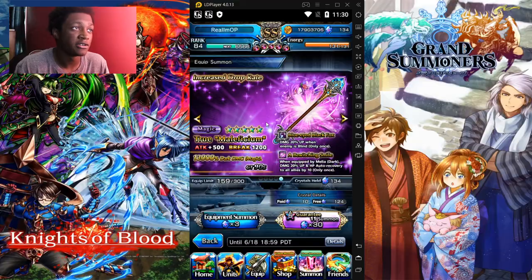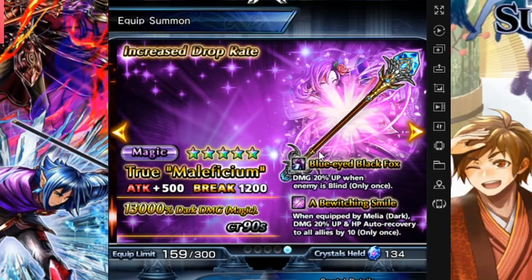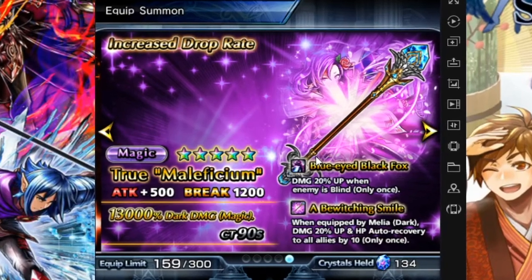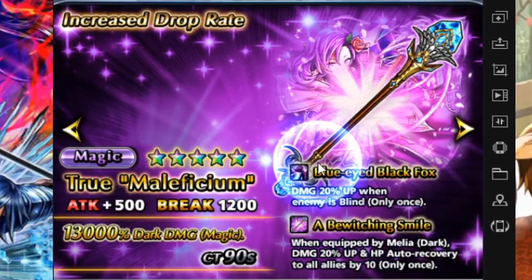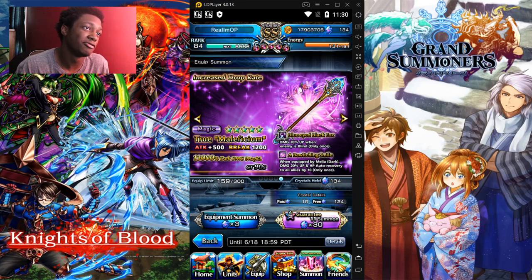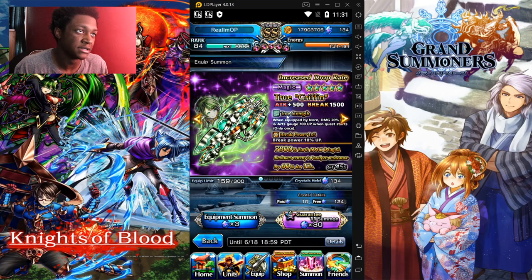Now O'Malia — 13k dark damage magic. Her abilities are Blue-Eyed Blackfalls and Bewitching Smile. Bewitching Smile: damage points go up when the enemy is blind, only once. When the equipment is blue, dark damage points go up and HP auto recovery to all allies by 10, only once. Other than that, this is strictly for damage. The CT is 90 seconds, which I don't like. It's a five-star magic equipment. You mostly just get that 13k dark damage magic — that's pretty much it.